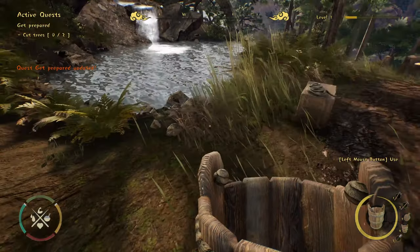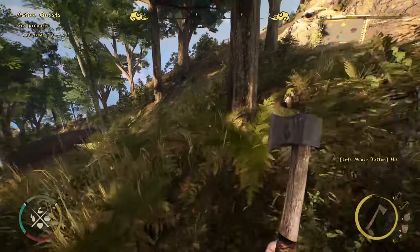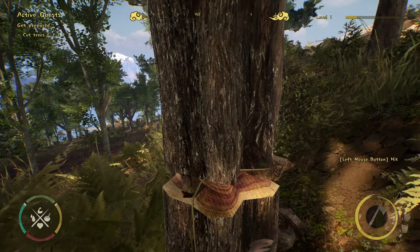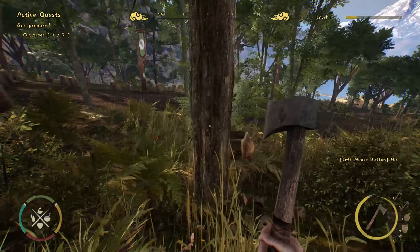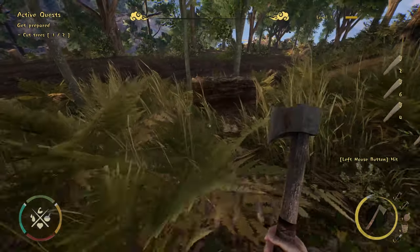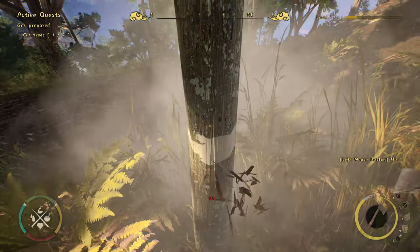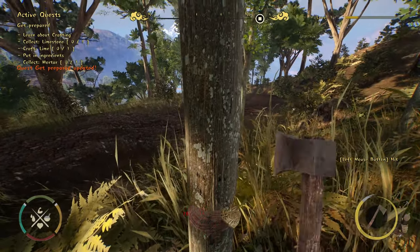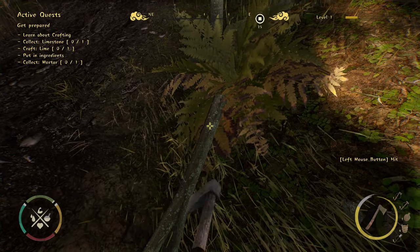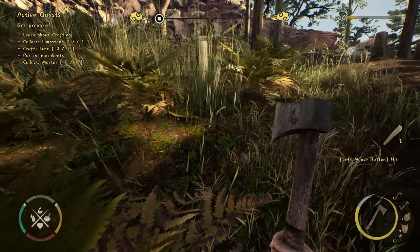So we need to cut trees. Let's grab our hatchet out. It looks like you can cut any tree that you want to cut. Let's give it a bit of a chop there. There we go, okay, so it's just chopping in. Let's pick up all of the wood. So there's one tree down. Let's cut another one down and see how this one goes. Can we chop those up or not? We can pick that up, and we can pick that up as well.